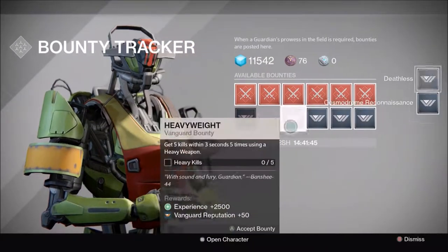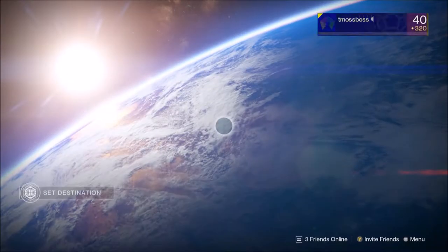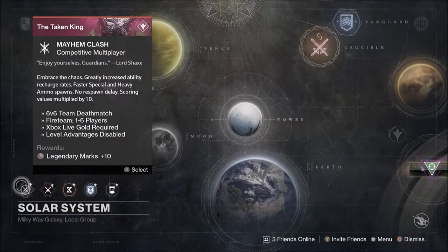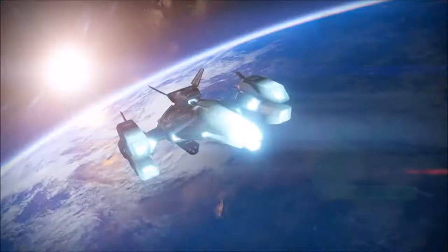Let's go get some bounties — looks like they're sending us to the Cosmodrome. I can also test out the Patience and Time sniper rifle I got there. I heard Patience and Time is great in PvP, but I always test weapons in PvE. I'm not really a Crucible player — the only time I'd play Crucible is Mayhem Clash since that seems fast-paced. I might make a lot of Destiny videos today.